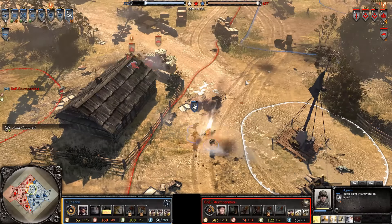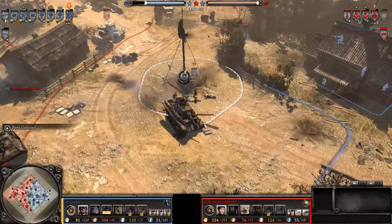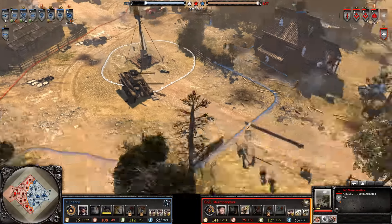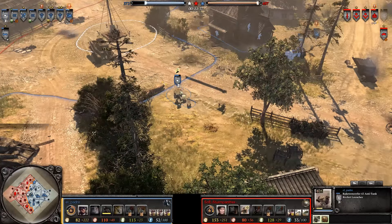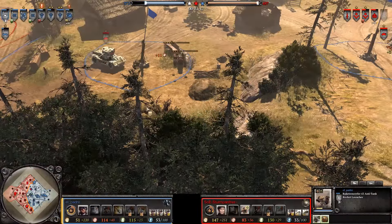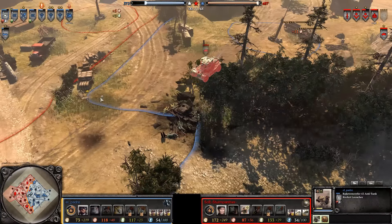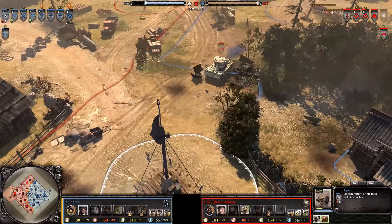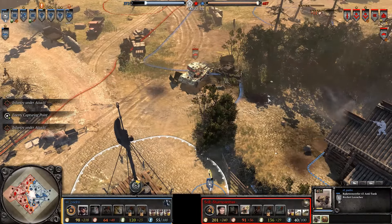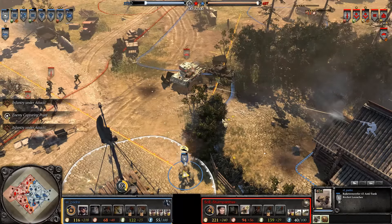The captured Vickers puts pressure on the AEC but it's just a machine gun — not going to scratch it. The Raketenwerfer slides around to the north but doesn't quite manage the damage. At 12 minutes in, the German player is still down by 100 tickets or more, and it doesn't look like it's going to change in the immediate future. The Raketenwerfer tries to get super close to the AEC but puts a round right into the dirt.